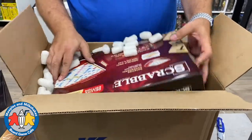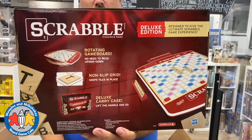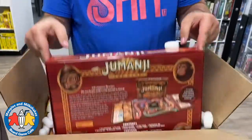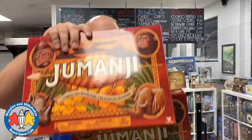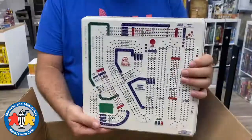Another copy of the deluxe edition of Scrabble - it has a rotating game board and a non-slip grid, definitely a nicer version. A month or two ago we brought in Jumanji - a Spin Master game we didn't even realize was being made - and it immediately sold out the same day. So here we have two more copies.